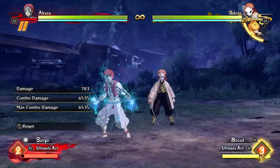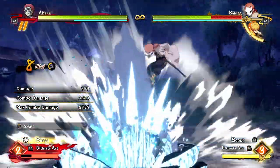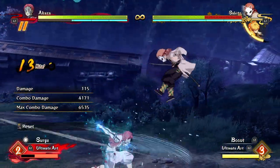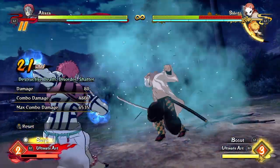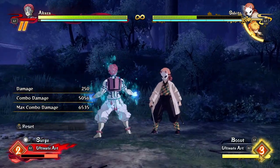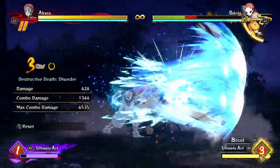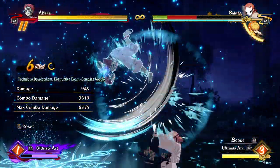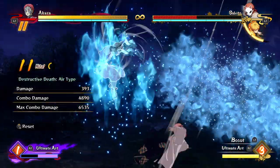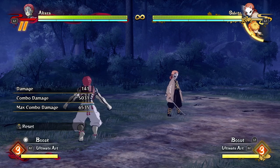If you are in boost mode, your combos will obviously do more damage and you can end them a little more cheaply because you get to use your boost combo ender. This combo only cost two bars and did half of the opponent's life just because I was in boost mode — that's really ridiculous. When you're in surge mode, you're going to be canceling special moves into special moves like most characters, and you're going to kill your opponent pretty quickly. At any point on the ground you can cancel into your ultimate and they're probably going to die.